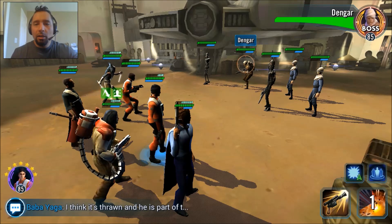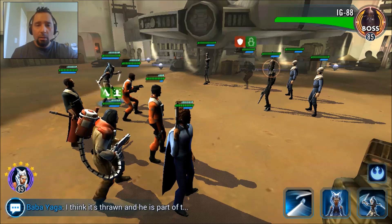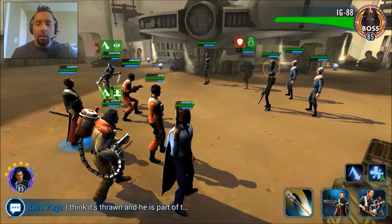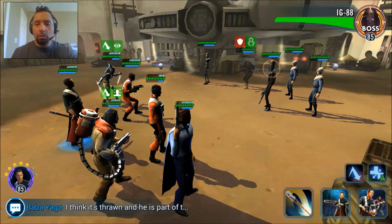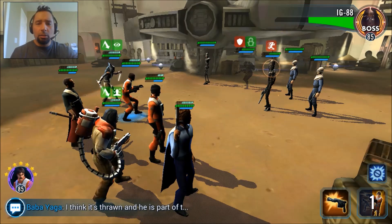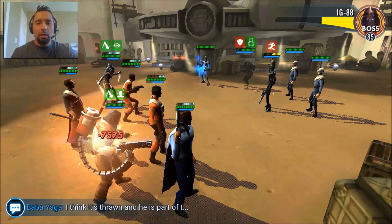Okay first off we'll pick off Dengar — he'll hide like a little punk! We'll get some retributions and stuff. We'll do her special where she gets all the buffs. She got foresight and retribution — pretty good. She didn't get that taunt, and there's no other buffs for her to get. We should've done some heal over times. Oh well, we'll save that and just do her second special — hit hard on HK-88, he's HK-86's cool cousin. We'll try to get him and take him out cause he is the hard hitter on that team.